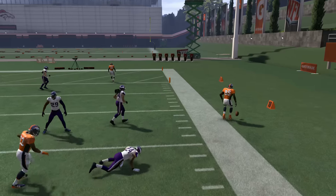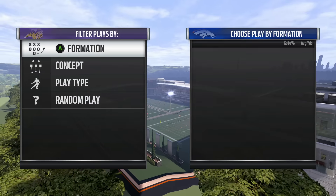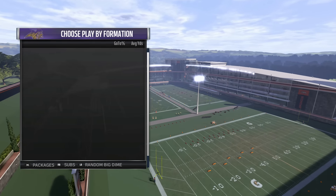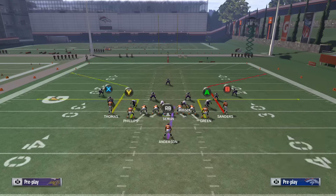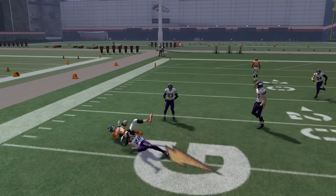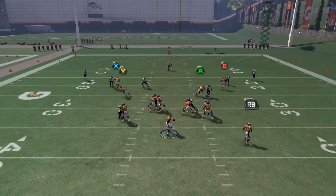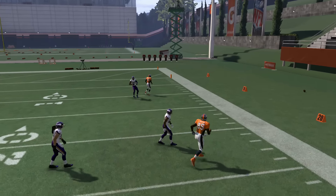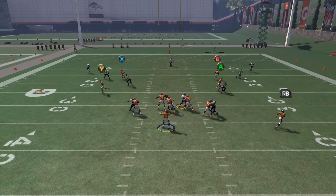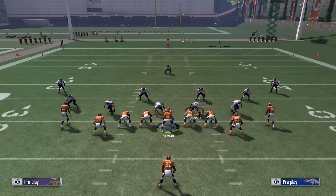Now we're going to move into a cover three with some purples, so deeper zones. Stick Hype, what do you think so far? Overall, it's pretty easy to tell — you're going to get open routes. Really, the only thing is timing and getting a little bit of time from your line. But even if you can't, you obviously have the check downs. It's a play you can pretty much run all day long. Against the purple routes, you're going to want to hit the quick out routes on either side, and that is the most important part of this play, because obviously people online are going to user routes.